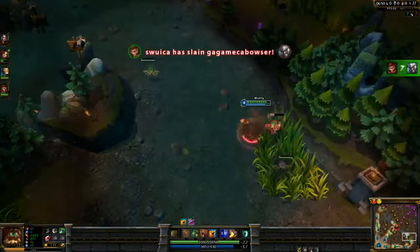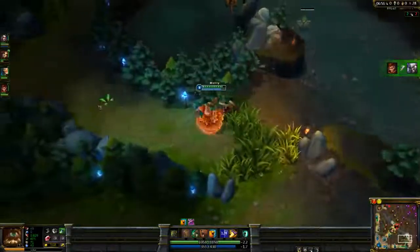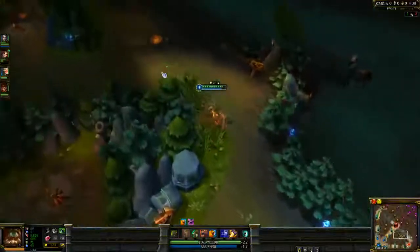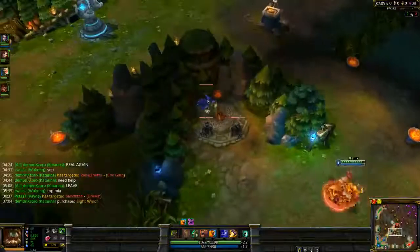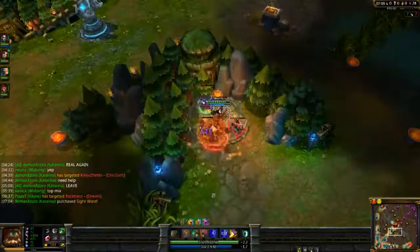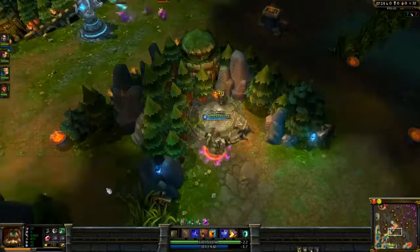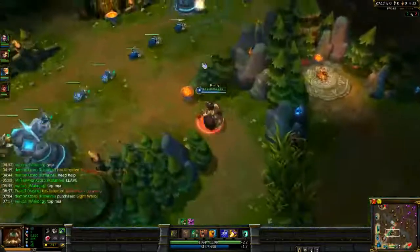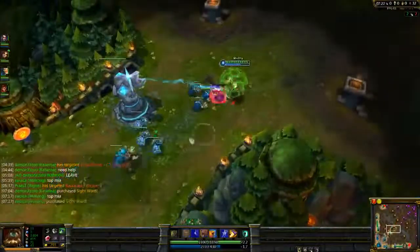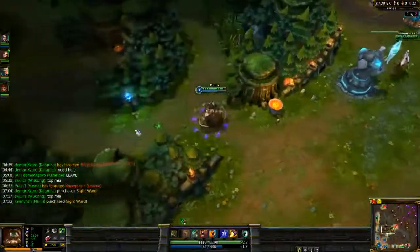I should probably talk about skills. I like to max Phoenix Stance first. I normally get Turtle Stance at level 2, then Phoenix Stance at level 3 and Bear Stance at level 4. I usually try to get Tiger on levels 8 to 10, because that's usually the time where turrets start to go down and Tiger is really good for single target damage - for doing objectives and taking turrets. I max Phoenix first, max Turtle second, max Bear third.